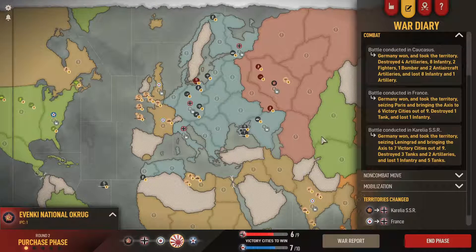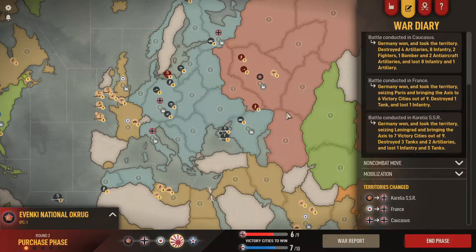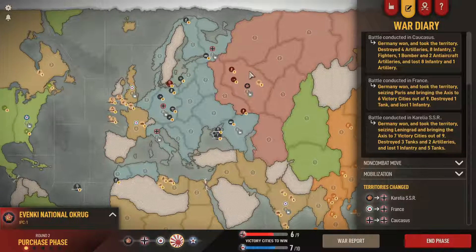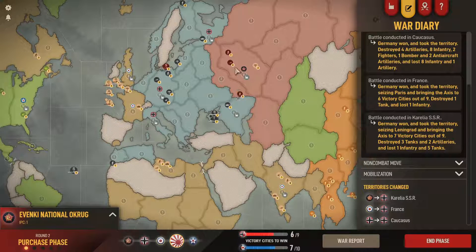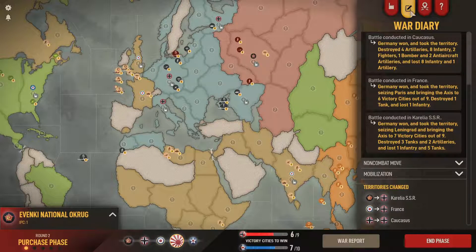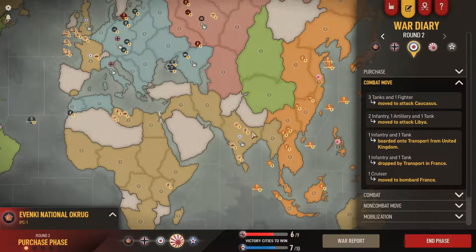We lost quite a bit but overall it's not too bad. What will probably happen is Russia retakes the Caucasus next round. I'd imagine Archangel gets stacked with at least one infantry to avoid the blitz, since that tank is going to fall. The Caucasus will probably fall again, and let's look at what Britain does.